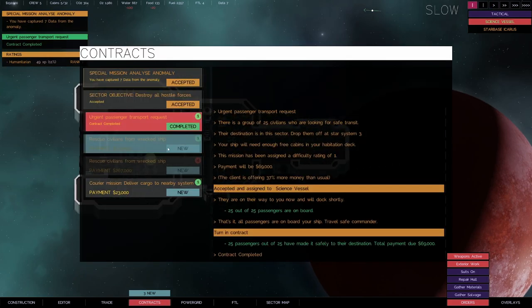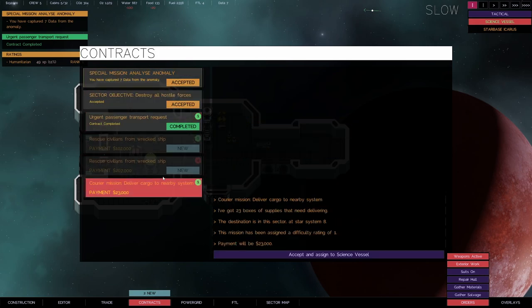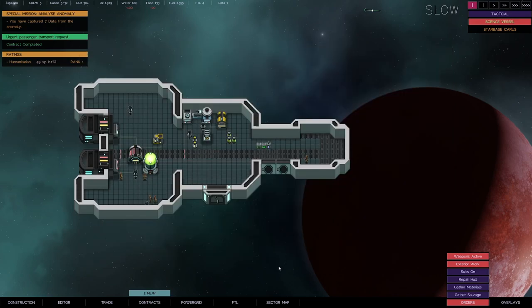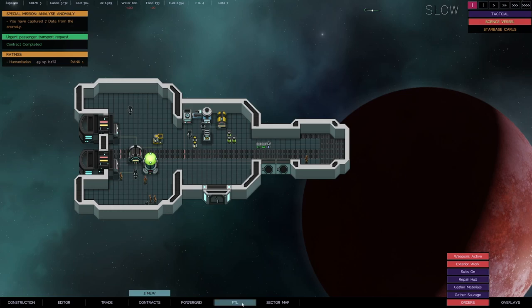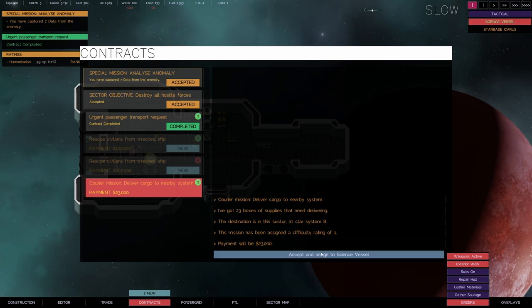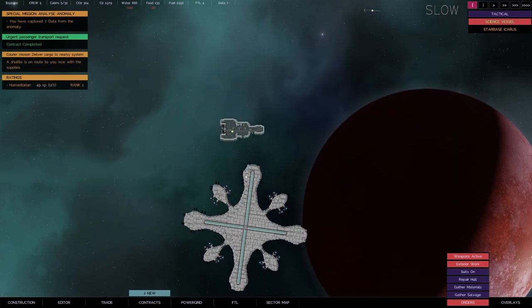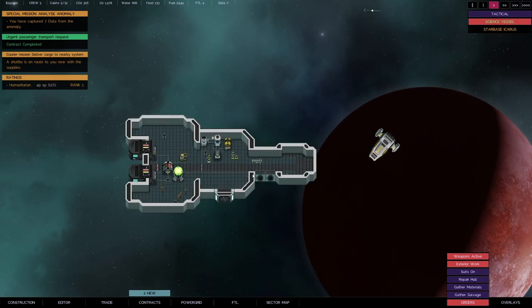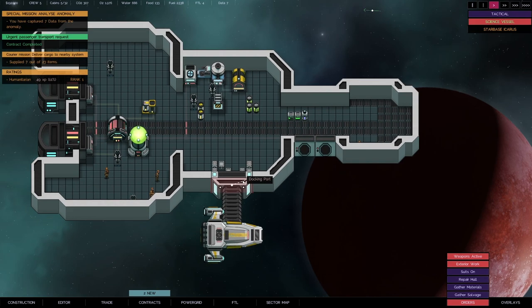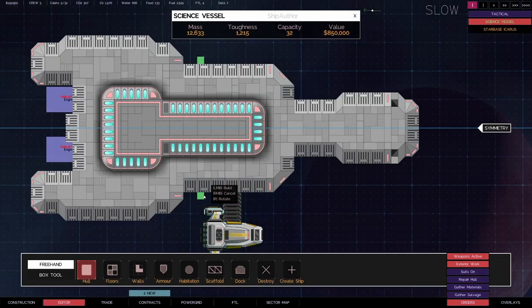Let me check contracts — what's this one? They want to go to star system eight. That's perfect because we've got to go past the anomaly anyway, so we'll accept that. Passengers board — they come from quite far away. The long-term premise of this game with combat and ship-building sounds pretty exciting. Oh — the delivery bot says 'create storage zones' but I'm not sure how to do that in the editor.